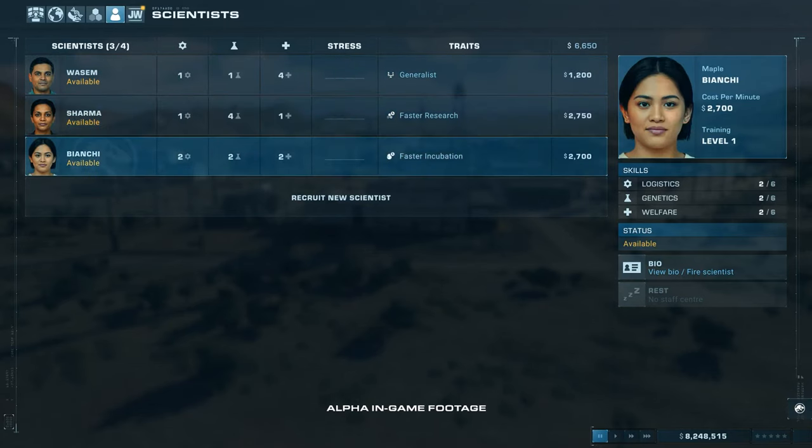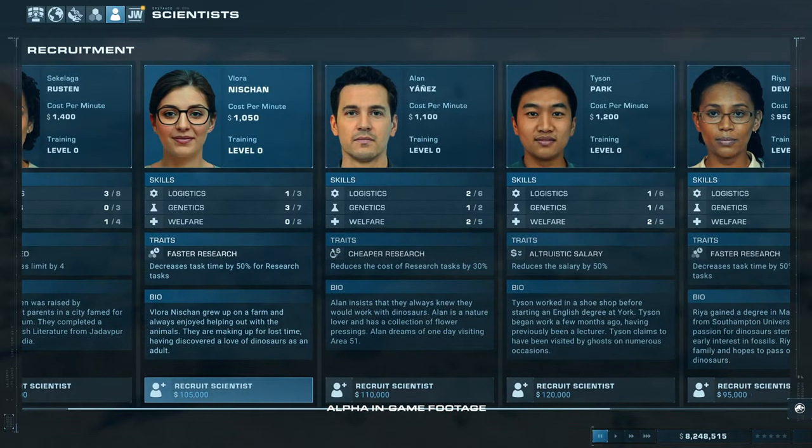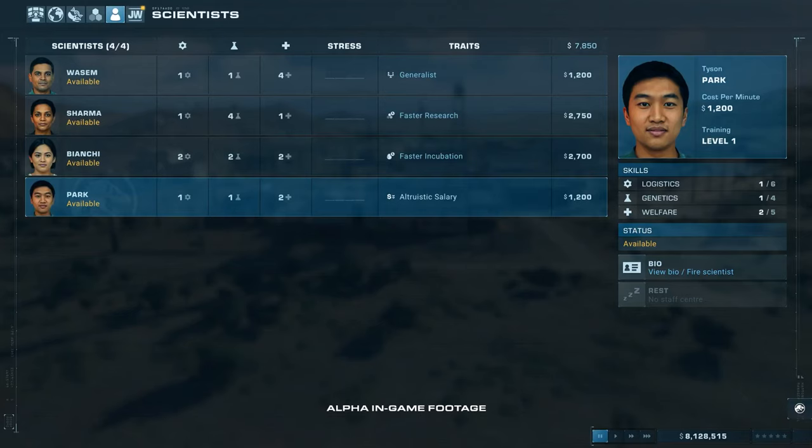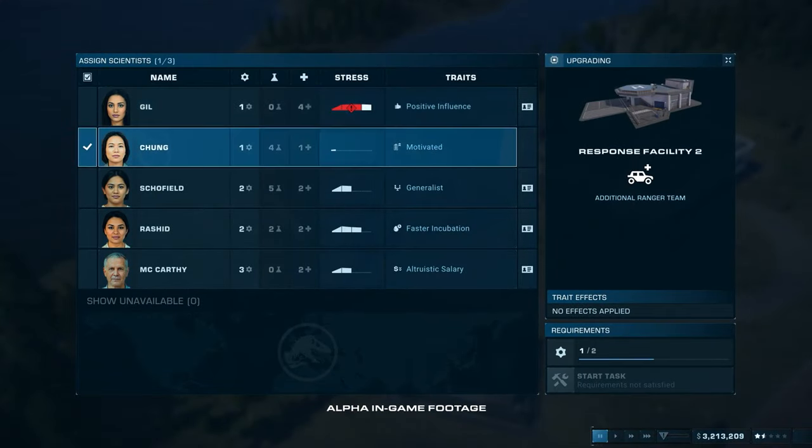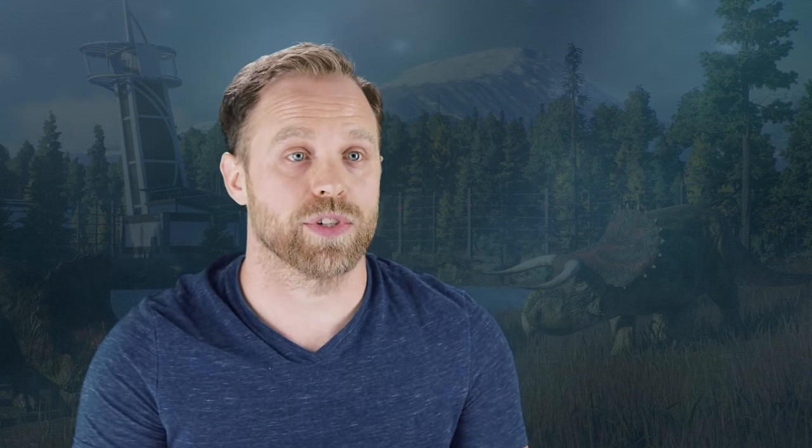Dinosaur creation and research tasks are now handled by a new staff member, the scientist. They're going to be part of all aspects of dinosaur creation, from the very beginning to the very end. As part of the creation process, the players will be manipulating the dinosaur DNA to increase or decrease the chance of traits appearing when the dinosaur's alive. One of these traits might be being more resilient to disease. With your scientists, you need to be really careful how you manage them. Each time you assign them a task, they get a little bit of stress. If you don't rest them, then you risk them getting burnt out. And if they do become burnt out and you assign them another task, there is an increased risk of sabotage.